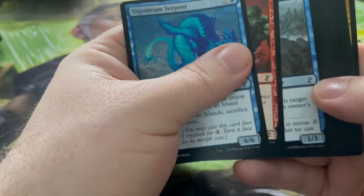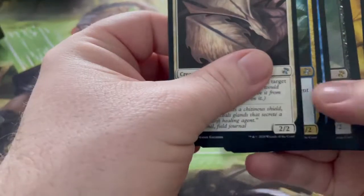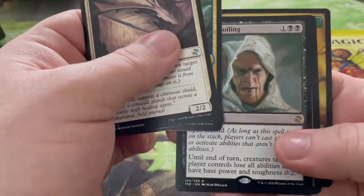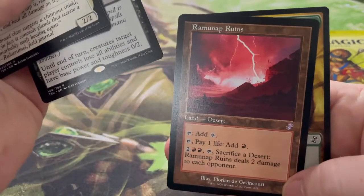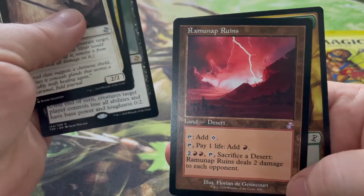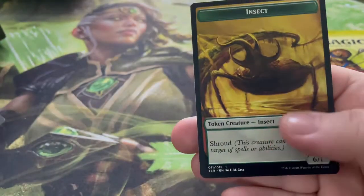Three packs left, we've had four mythics so I think we've had a pretty good box. Maybe we can get a fifth — try our luck and see what we can do. And then don't forget to watch my Pokemon video that is coming out tomorrow! Sudden Spoiling — maybe that's spoiling our box now. Ramunap Ruins, add colorless, pay one life and add a red mana.